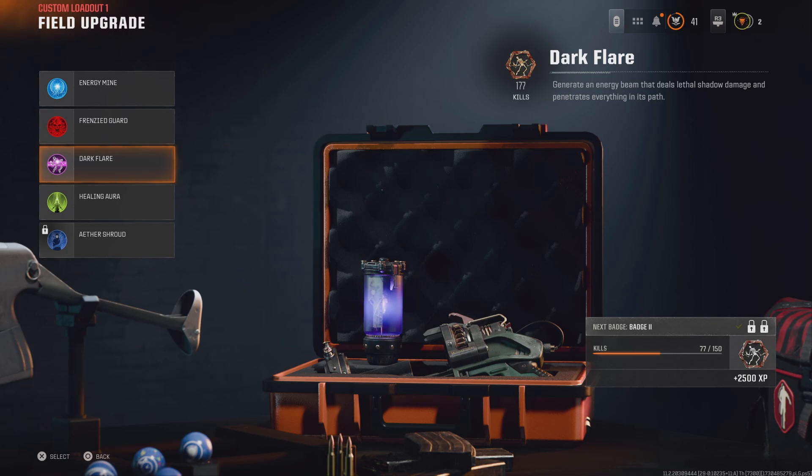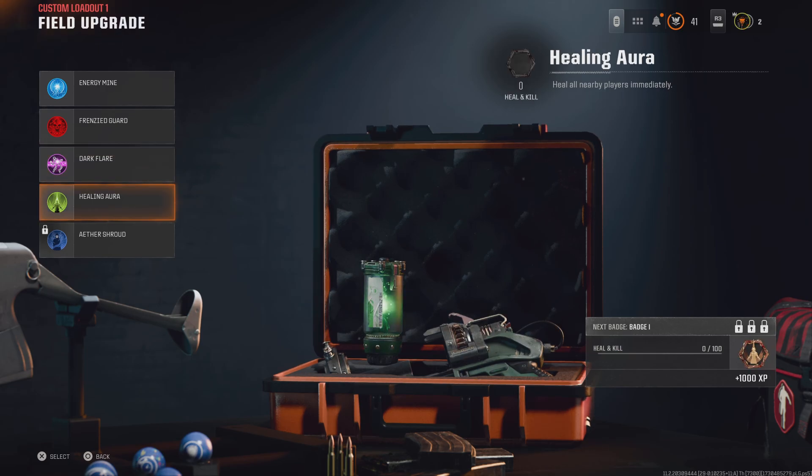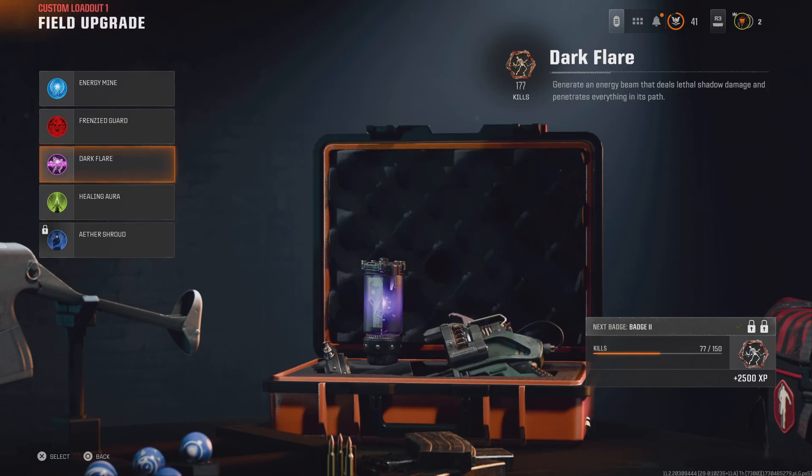Personally, the best one to use once you can open it is Dark Flare. If you're the kind of person who wants to keep your team going, Healing Aura is the one. But if you're in a squad - say me, Raja, Silver, and Cedar are playing - one of us has to have the healing one, because that's how we survive and get to bigger rounds.